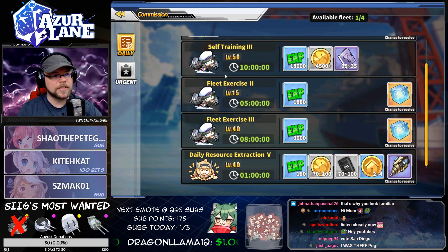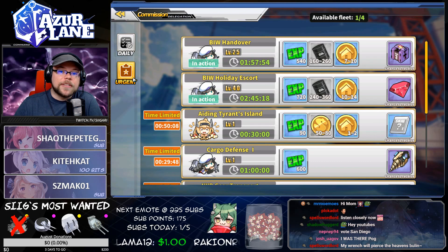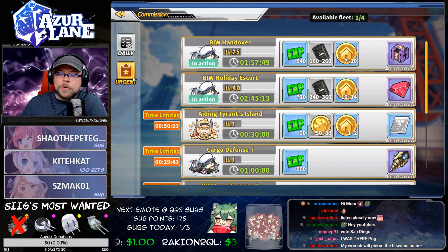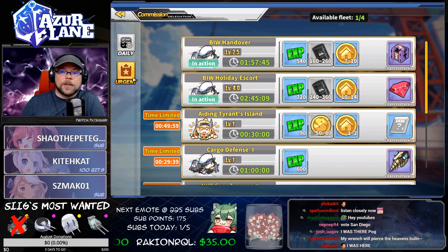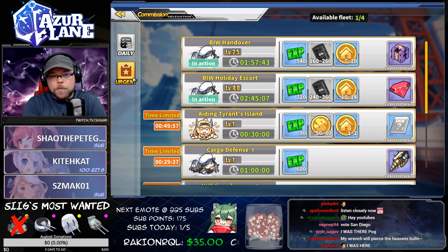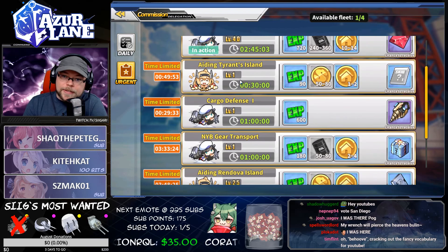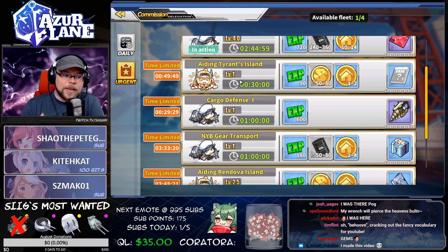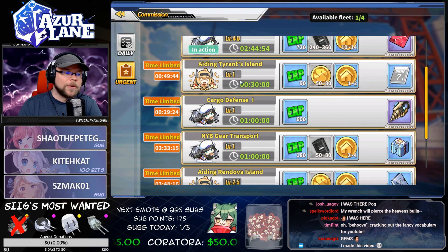Now let's move to the urgent commissions. Urgent commissions have a chance to occur and show up in your list every time you spend oil. That can be whether you spend oil on a daily or if you spend oil on the world map. You will see a chance for a commission to pop up. These commissions only last a certain amount of time before they disappear from the list, so if you want to take advantage of a commission, be sure to check the time and figure it out so you have time to run the commissions that you want to run.